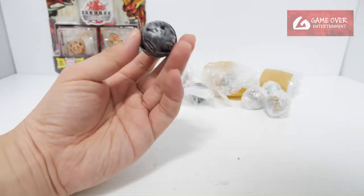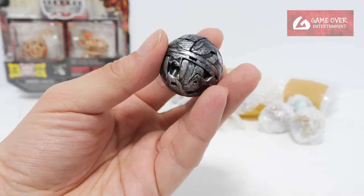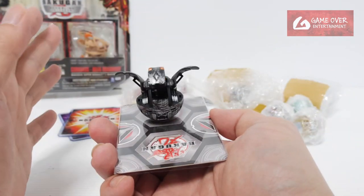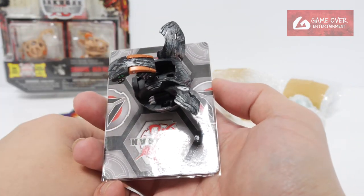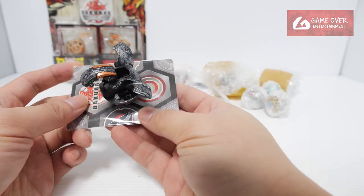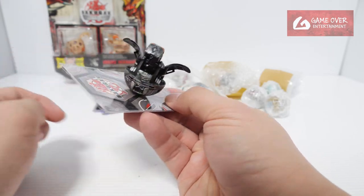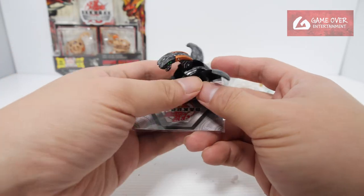Let's start with this. So this is a Baku Steel — a Pyrus Baku Steel. Looks like Hyper Dragonoid. Yeah, Hyper Dragonoid. Another one of the missing Hyper Dragonoids to add to my collection. I think I was missing this, the Pyrus version of the Baku Steel. There are just so many of these Hyper Dragonoids.